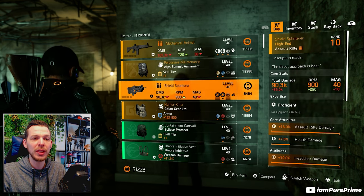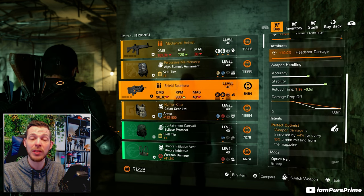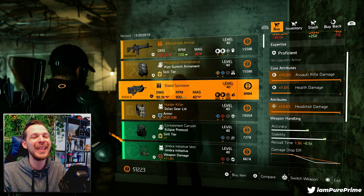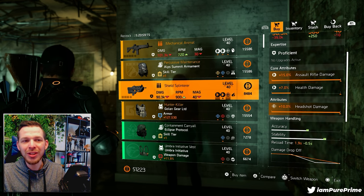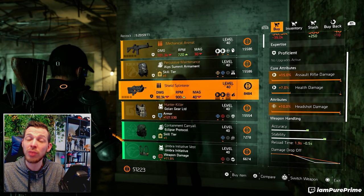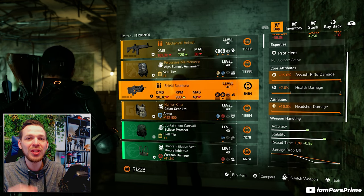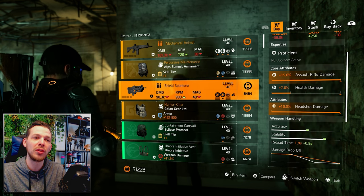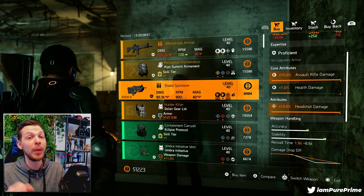Jumping over to the Shield Splinterer — this comes with maxed out assault rifle damage, maxed out headshot damage, and Perfect Optimist. But only 7% health damage, so it isn't the best roll. You don't really want to lean into headshot damage, so you'd want to roll that away for something like Damage to Target Out of Cover. That last 14% of health will set you back a lot to optimize, so keep that in mind.